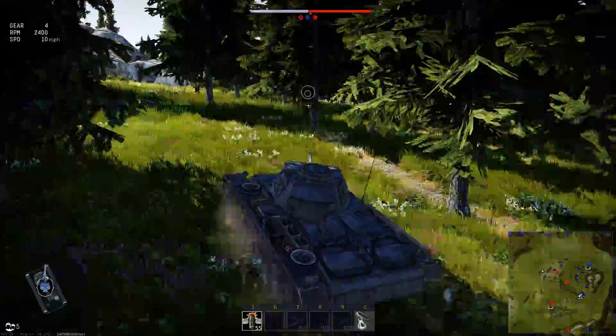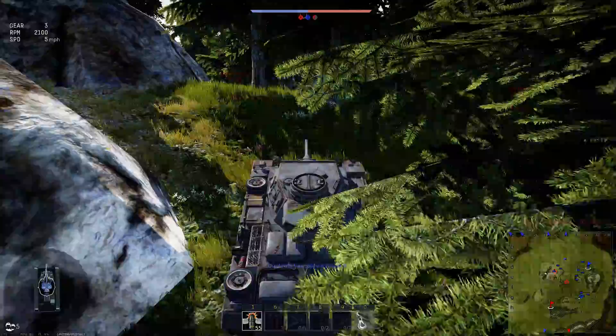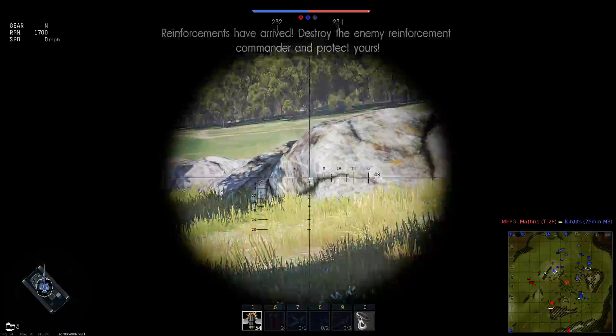Let's see what we can find over here. There's a tank on the backside of the map. Push around this side — 228E. There's a lot of stuff right there. Tried to do a snapshot but it didn't work out too well. That 75mm M3 is going to be pretty hard to kill. We've got AI tanks coming in.